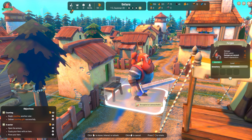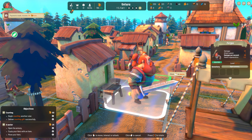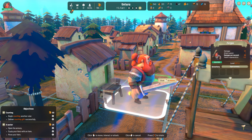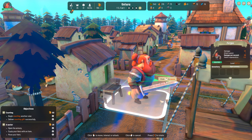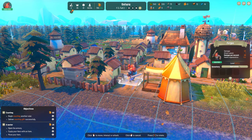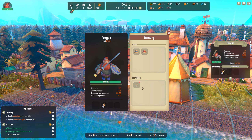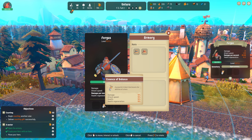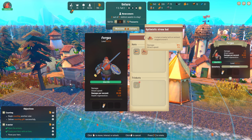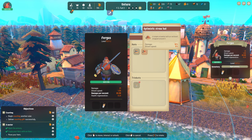So we click on the hero - wait, hold on, I want to do that again. Sometimes he will make the best noises. There it is, that's my favorite one. So he can open his armoring - he already has a couple hats we can choose from and a trinket. We will give him that trinket. That gives him just a boost in all of his health regen and attack speed, and then we can also increase the damage dealt as well as his attack speed or health regeneration.